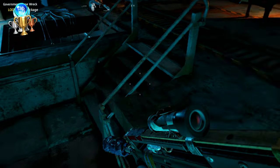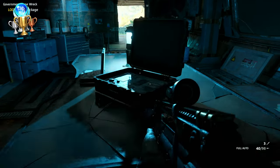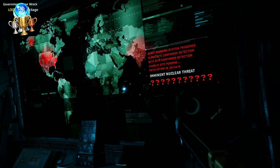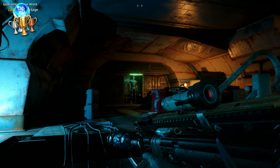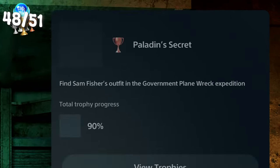I then went and picked up Sam Fisher's outfit in the government plane wreck expedition — it's a cool little Splinter Cell Easter egg, a game that really does need to come back. Can we get on that, Ubisoft? Leave a comment if you agree. I went to the crashed plane, interacted with a laptop, and opened a secret door revealing the outfit. Paladin's Secret.